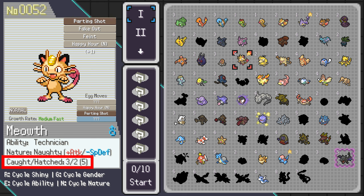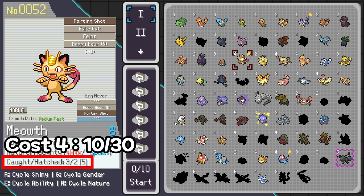For example, if I show you my Caterpie right there, I have caught it 3 times and hatched it 2 times, which makes 5 in total. Since it is a 4-cost Pokémon, you need a combined total of 10 to reduce the cost to 3, and a combined total of 30 to reduce the cost to 2. Reducing the cost of your Pokémon is something that you're going to do over time, but it is very well worth the time.